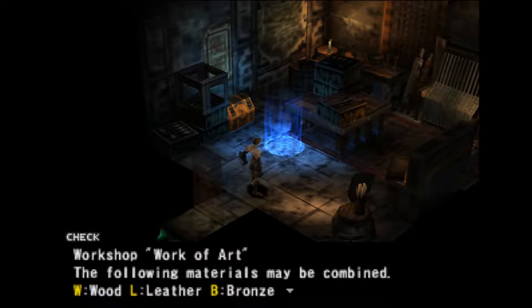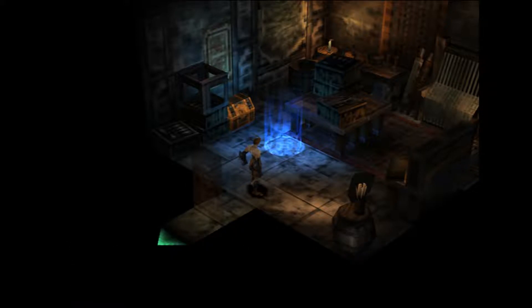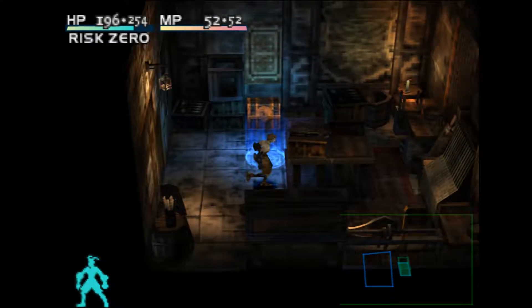Workshop. Work of art. The following materials may be combined: wood, leather, and bronze. Okay, so I can combine things, like I said. How do I do that?